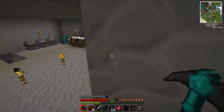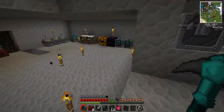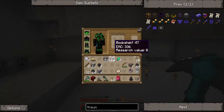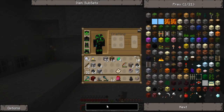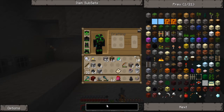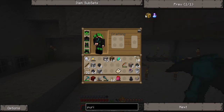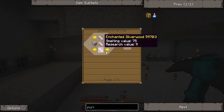Since I know how to make the advanced vis-valves, and what was the other thing? The... purifier, I think? Yeah, these. So I need enchanted silverwood.